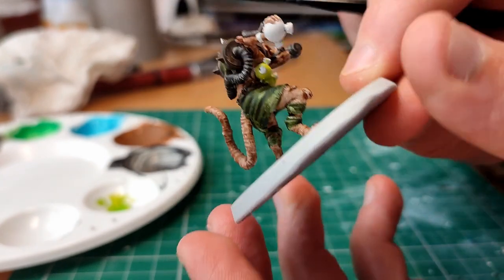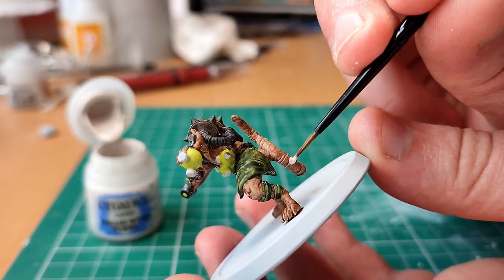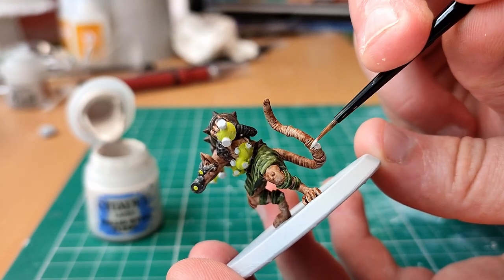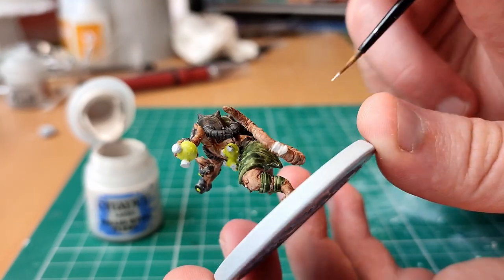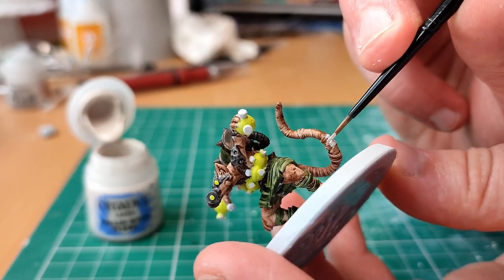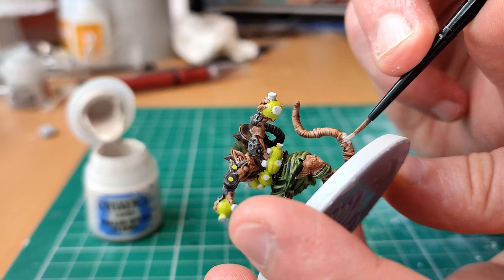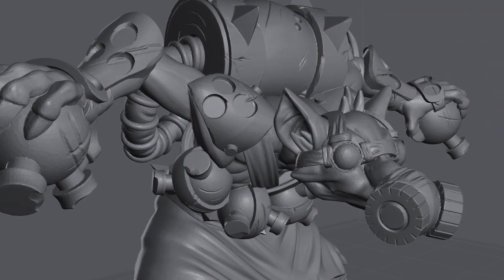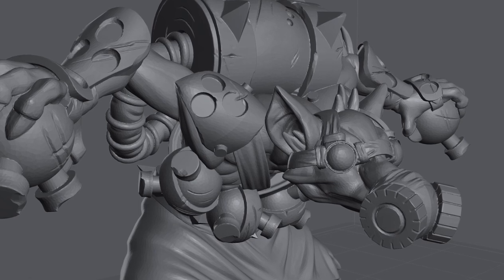Now I move on to my traditional Citadel paints. I notice some bandages on its tail so I painted them pale white along with the claws, followed by a sepia shade to make the model still look like it's dirty. I also finished touching up the model using silver to highlight around the braces and painting the spikes.